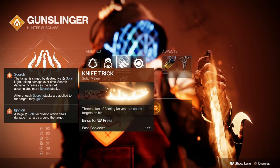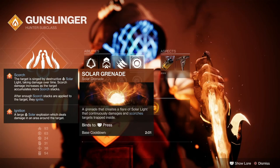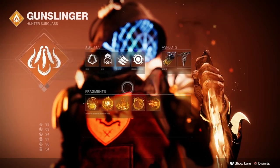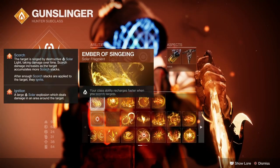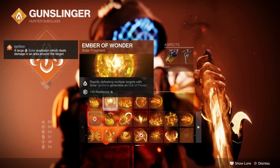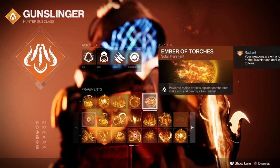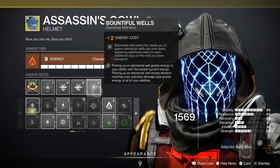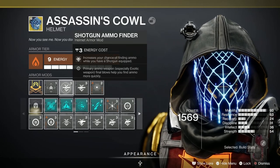I'm using Knife Trick because that's excellent — it adds Scorch and spreads the love — and I've got a Solar Grenade as well. Aspects-wise I've gone for Knock 'Em Down and On Your Mark because that gives us five Fragment slots, and I'm looking to get some stat boosts and spread as much Scorch as possible. I've gone for Ember of Singeing, Ember of Wonder — which gives us ten Resilience — Ember of Empyrean, Ember of Searing, and Ember of Torches. For my Assassin's Cowl I've gone for Bountiful Wells to double up on those, plus Linear Fusion and Shotgun Ammo Finder for what I'm carrying.